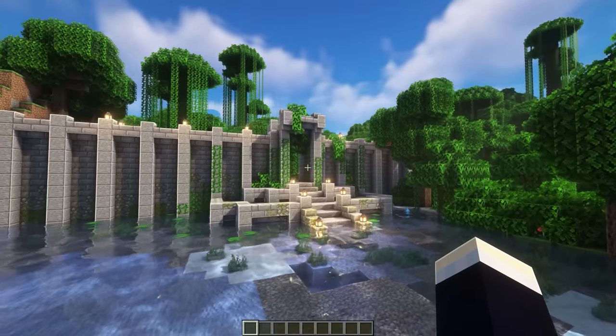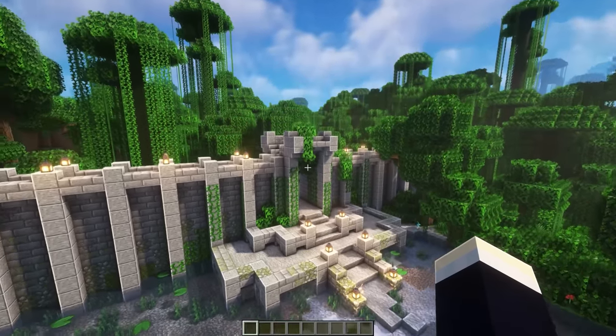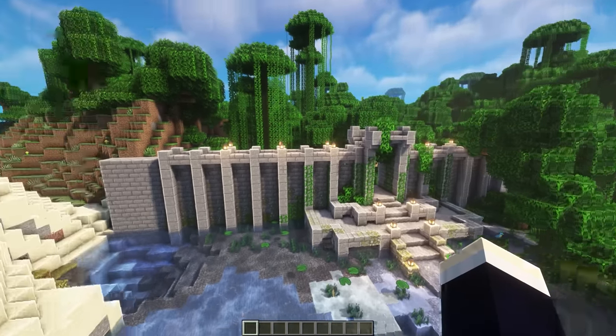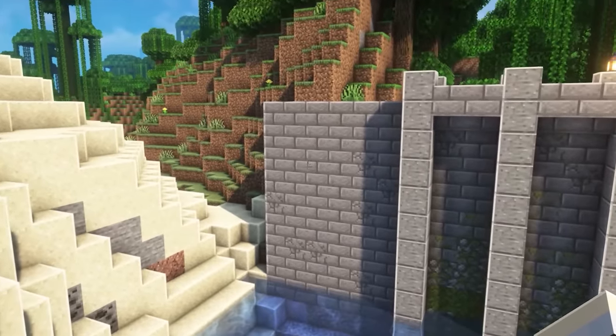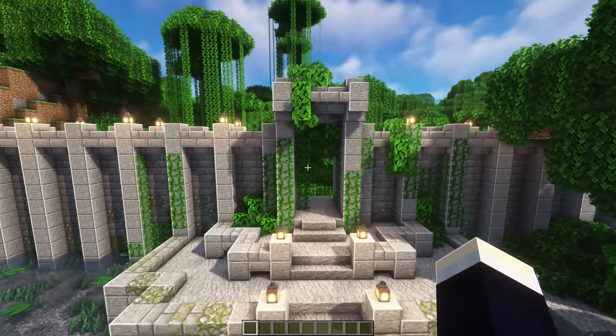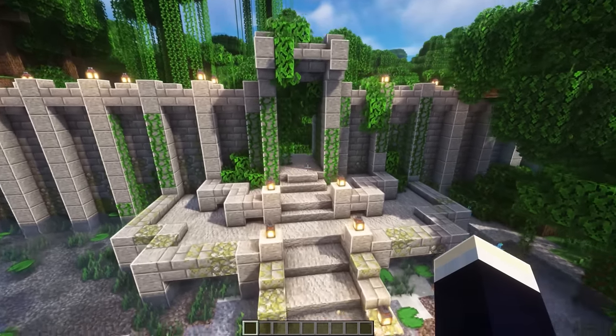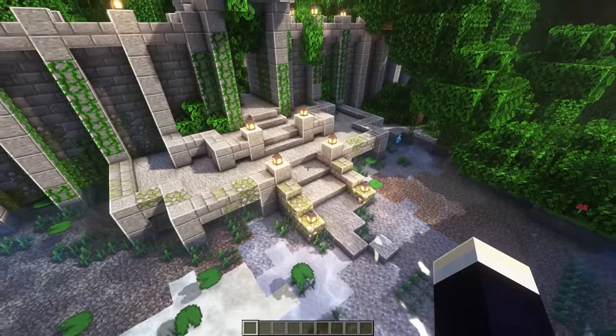Next up, we have this jungle entrance design. This is a really cool build to add to any jungle if you have a base inside of here or anything like that. Maybe you just want to create a nice wall that surrounds a jungle. We have this simple design that's just repeated up until we meet up to the actual gate here, which is just a simple opening, and we have this nice tiered staircase design thing as well.